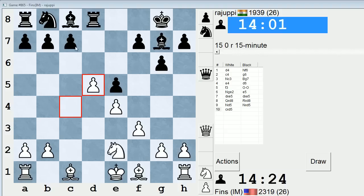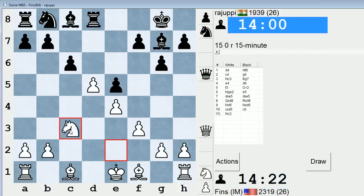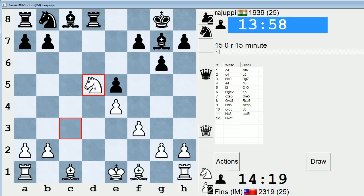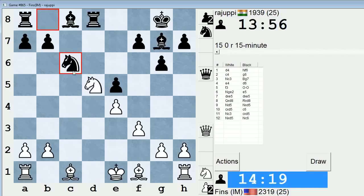Very rarely does anyone play anything other than C6 here, and now I get to do this. If he takes, I get to install my Knight on D5 — it's a nice position. He is letting me do this, so now Knight C7 is a threat. If Knight C6, Bishop G5 is the move, and then I'm going to have to remember some theory.